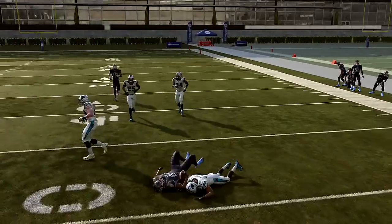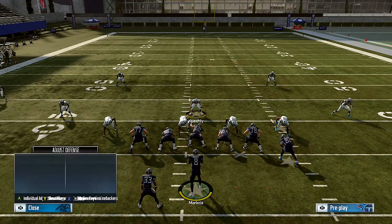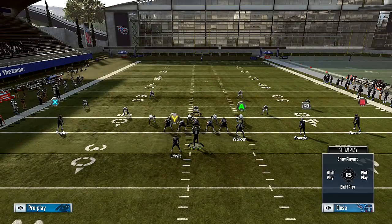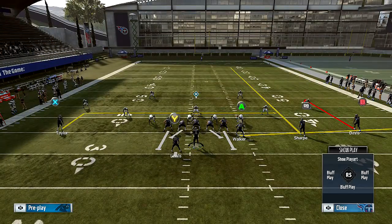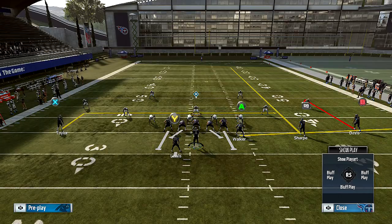The B route is going to be open pretty much every time against cover three, cover four, cover six — except cover two hard flats, where they'll be in the way. Every play has a stop: they can man you up, they can cross-man the B route. So you've got to be very careful and pay attention to the safeties.